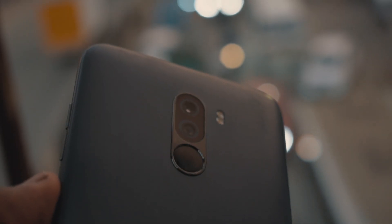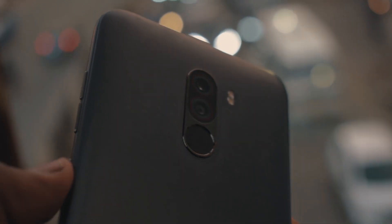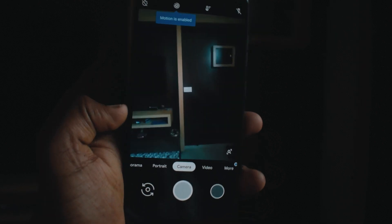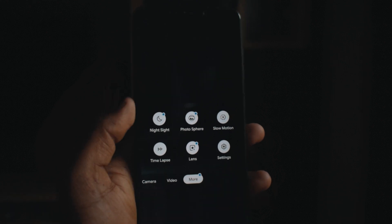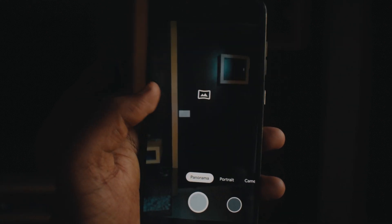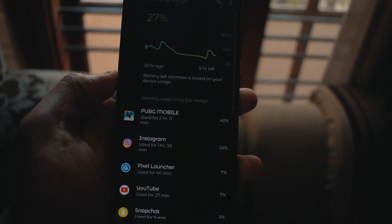Let's talk about the camera — the one which comes with this ROM is not good, so I had to install Google Camera. All the features in Google Camera work, and I'll be leaving the updated version of it down in the description. I'm pretty sure by now you know that POCO F1 along with Google Camera gives amazing results, and if you haven't tried it out yet, you should definitely give it a go.